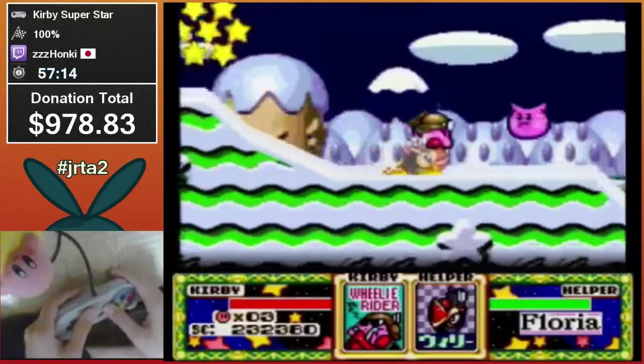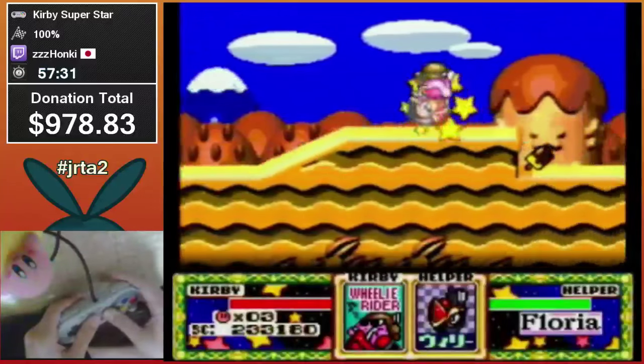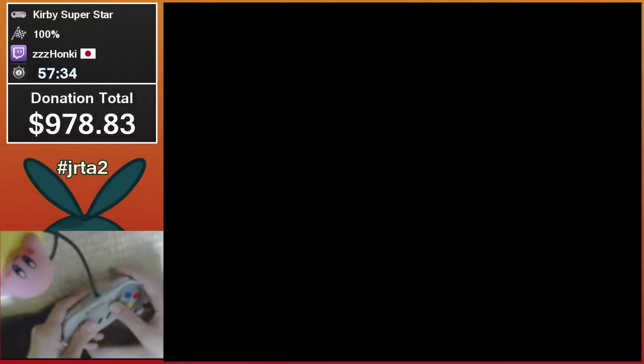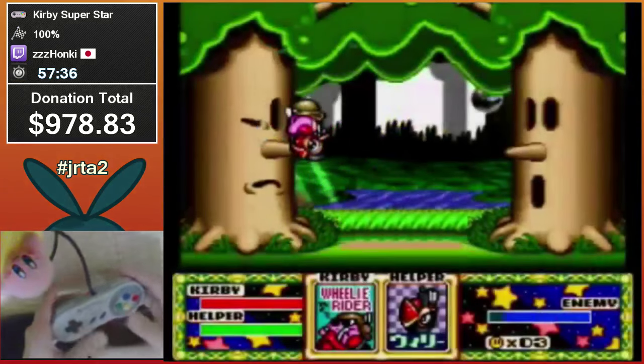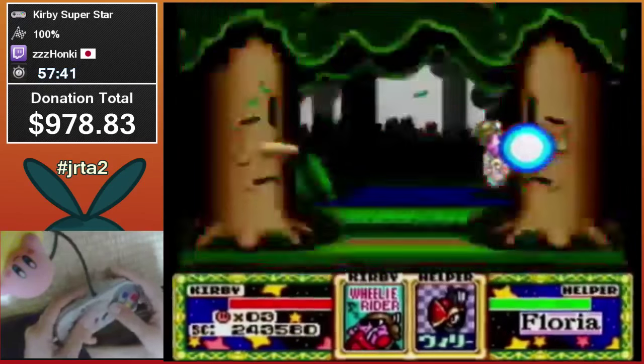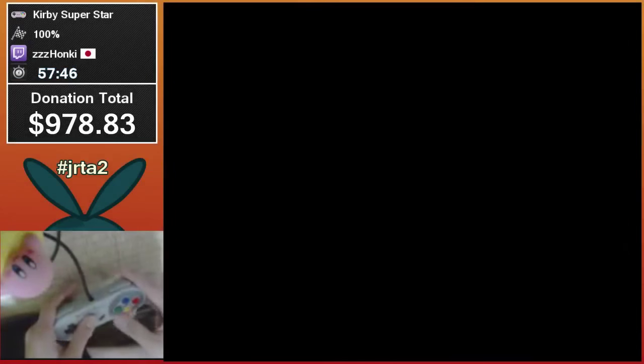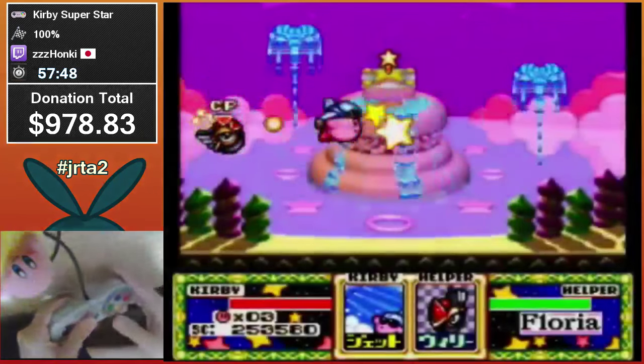This is Checkered's favorite world. Weird thing with Wheelie: if you dash first before you rev him up, then all the jumps you do will be a super high jump — it took forever to figure out how to make it consistent, but it really helps out a lot on this planet. That was a pretty epic Floria. Just ram your car into some trees.